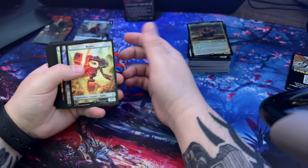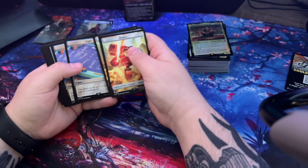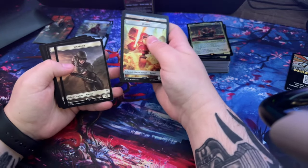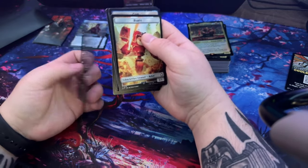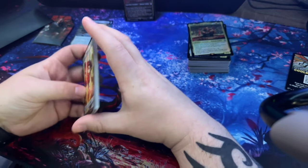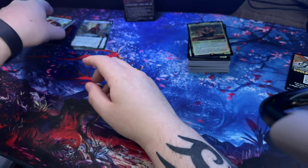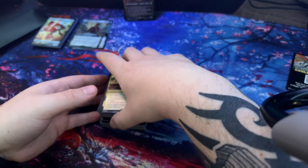Here are all the tokens you get - soldier, soldier, warrior, warrior, and an add card. And the how-to-play guide - definitely going to be keeping those close to me early on. Now let's get to the actual deck.